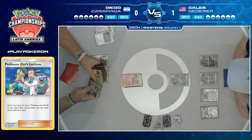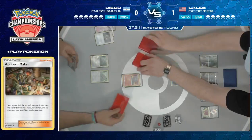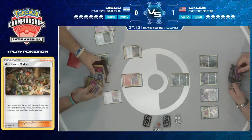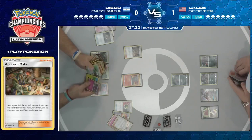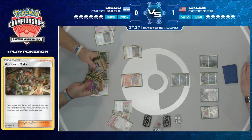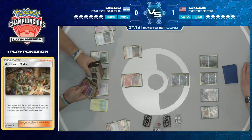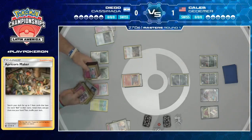Diego opts to evolve the Ditto into the Macargo, really trying to get his full setup, and this is where we see his game plan change from game one — he doesn't need to go knockout, knockout, knockout immediately. He just needs to make sure he can knockout later on, especially because it would turn on Counter Catcher from Caleb. There goes the Apricorn Maker again, but this time grabbing a Nest Ball and an Ultra Ball. Down goes a Snubble, and he still has one Instruct left. There's also a Blitzel — Diego realizing how important it is to have access to a Stage 1 draw Pokemon that won't be shut off by Alolan Muk, because Caleb will almost certainly evolve that Ditto into Alolan Muk next turn.